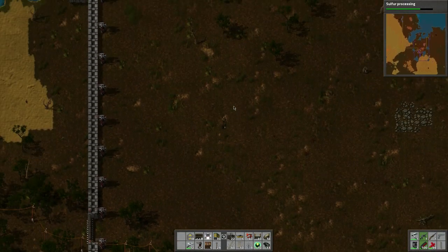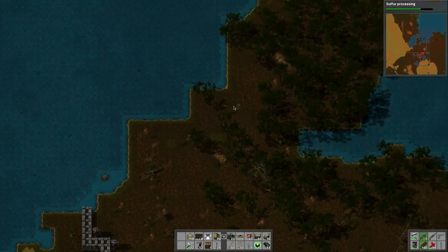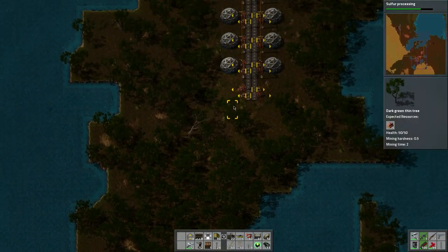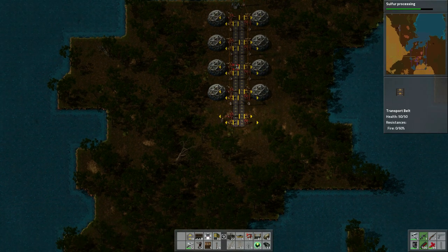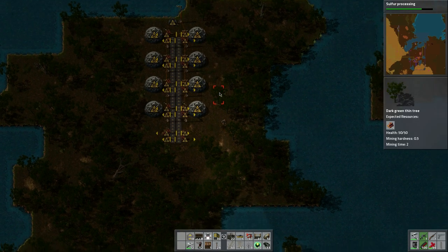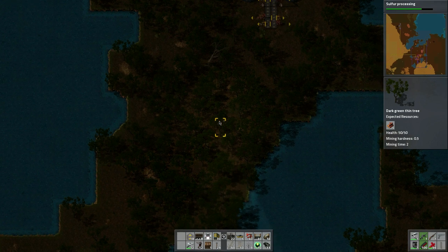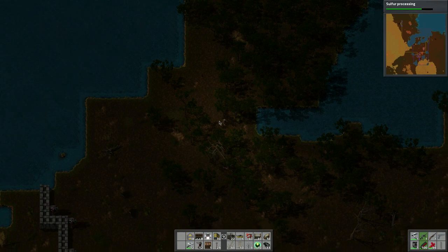I'll show you what I did up here. I mentioned I was going to build the research area and I've done that up here in this little peninsula. We've got one, two, three, four, five, six, seven, eight labs, and we got two belts here - one for the red and green and the other for the blue and purple. As far as how this is all going to work out I have no clue, but I know I have to bring up resources up here and then chop down a bunch of trees.